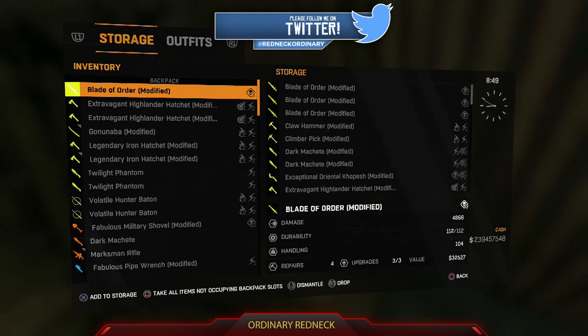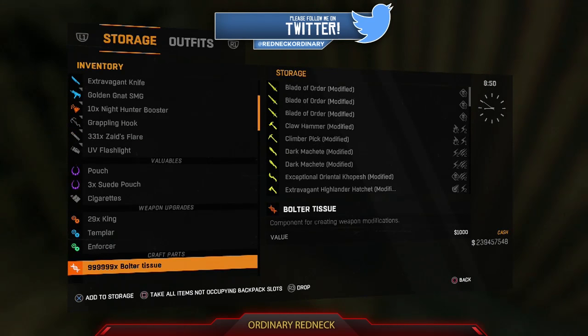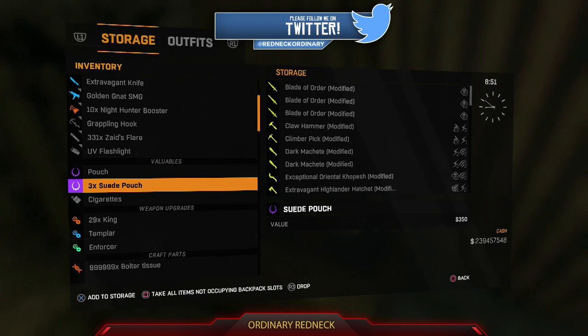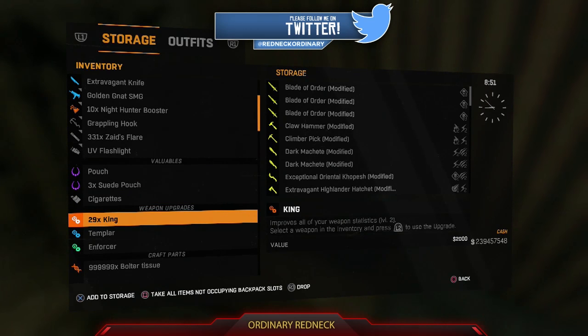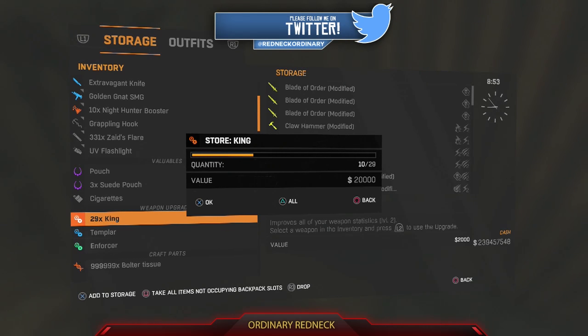The first thing you're going to need to do is make sure you have a valuable like a jewel chest or pouch — something that shows as valuable in the shop to sell. A stack of anything: mods, car parts, crafting materials — you get the idea.